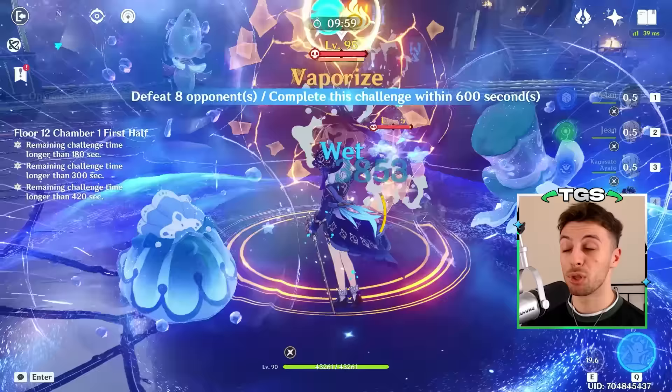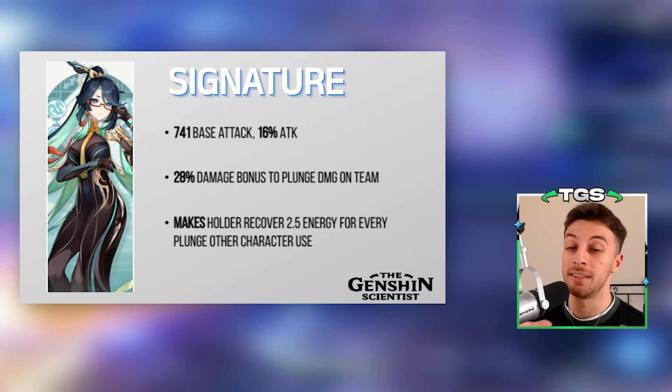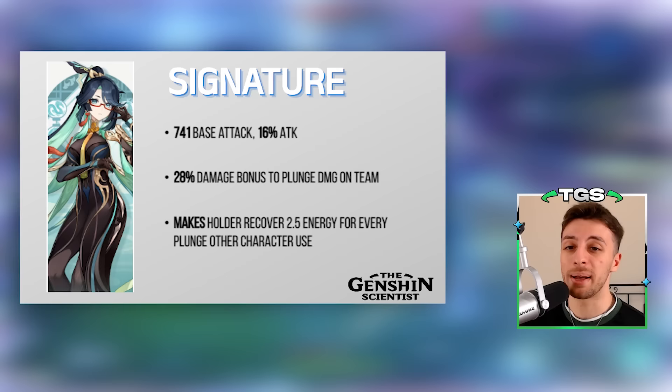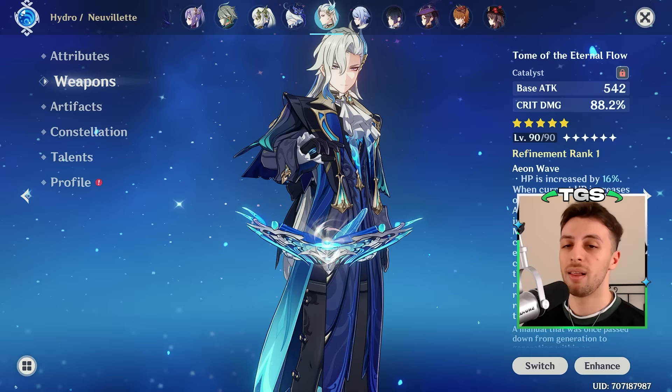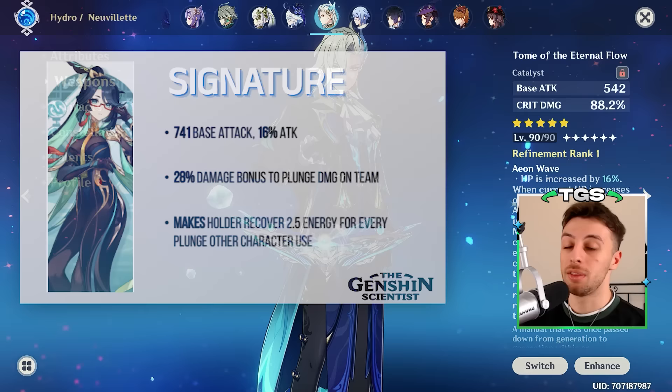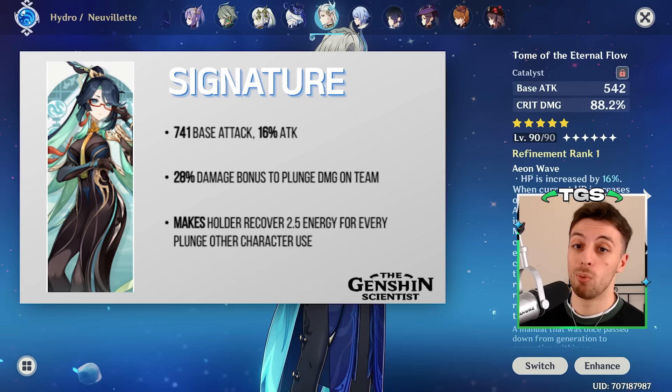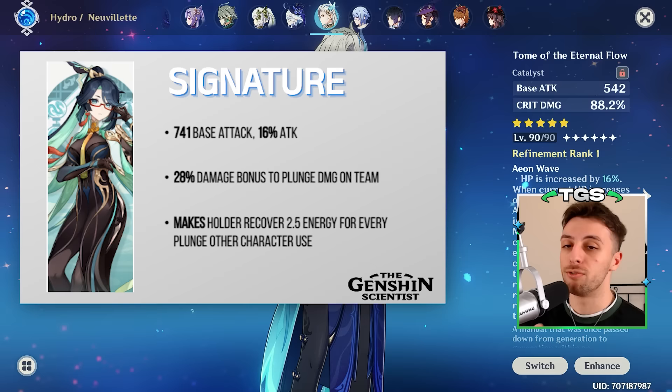Her signature is the exception, because it is a massive attack-based stat stick that also provides an energy refund effect through the passive. It's basically what I would call a direct extension of her kit, because the passive makes it tied to Cloud Retainer to an extent I've never seen with 5-star weapons before. It is entirely tied to plunge attacks — when the holder plunges, the plunge damage will be buffed for the whole team for 20 seconds, which Cloud Retainer can do through her elemental skill. Then, when other characters on the team use plunge attacks, it regenerates energy for the holder.